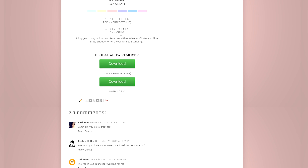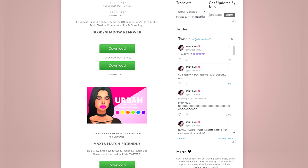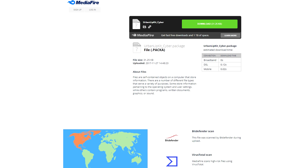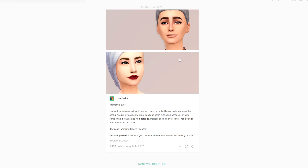These are the only lips and eyeliners I use. I'm currently using one of my backgrounds — the Pastel CAS backgrounds in the color Lemon, which is number two. Just FYI when you come on here and check out my CAS backgrounds, I suggest you use a shadow blob remover, otherwise you will have a blue blob where your sim is standing. I also have the lighting mod added back into my game.